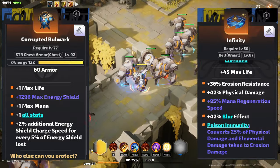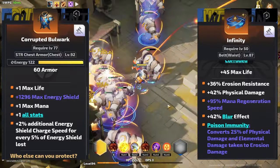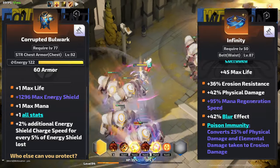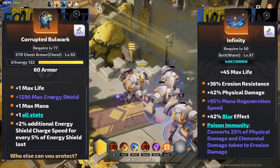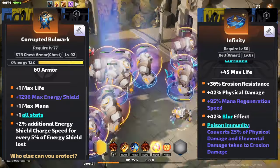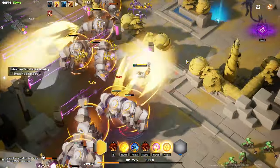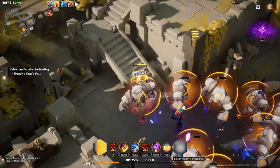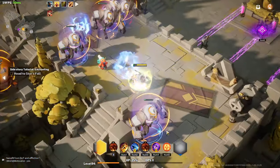The alternative is using a Corrupted Bulwark in combination with an Infinity. On the Infinity, you'll want erosion res and the Ember version of Poison Immunity. Normally, Poison Immunity causes you to take 25% of Physical and Elemental as erosion and gives you 5% max erosion res — for a total of 80% erosion res. The corroded mod causes you to take 50% total of your Physical and Elemental damage as erosion, meaning you have an 80% reduction on 50% of the damage you take. Using this setup I get nearly 8,000 shield. However, it ultimately didn't seem to make a difference in whether I died or not because I didn't really die. If you're worse at dodging, this might make a meaningful impact for you.